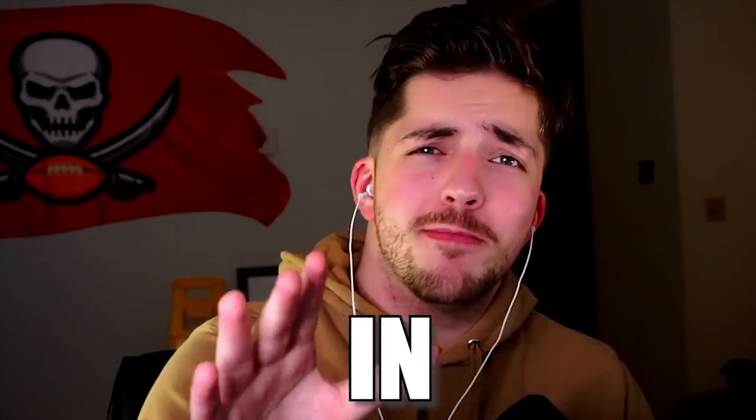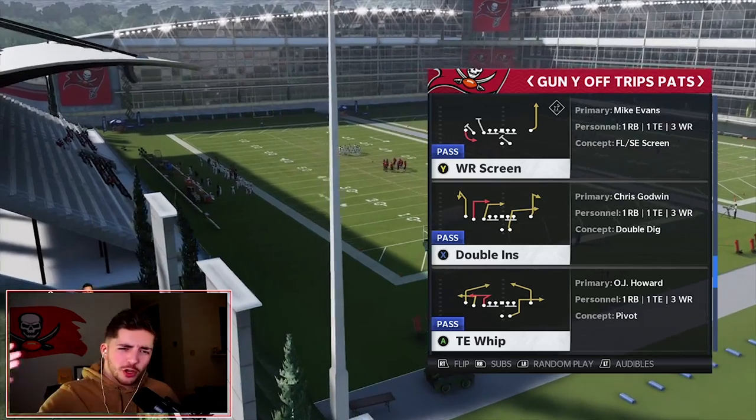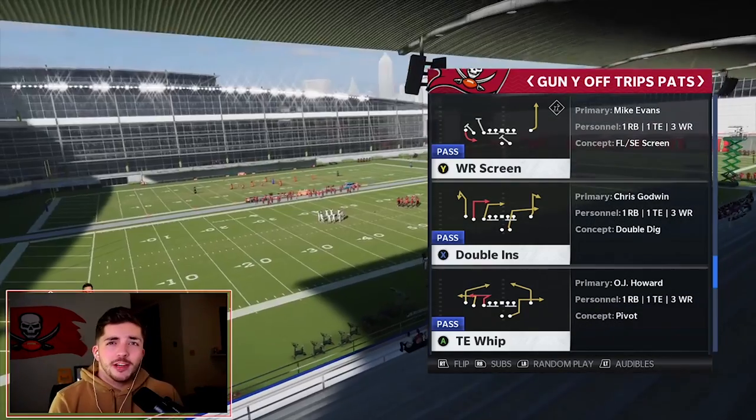These are the five best formations in Madden 21 — you should be running one of these. I'm going to be breaking down many schemes out of each formation, starting with Gun Wild Trips Pass, also known as U-Trips, from the Patriots playbook.